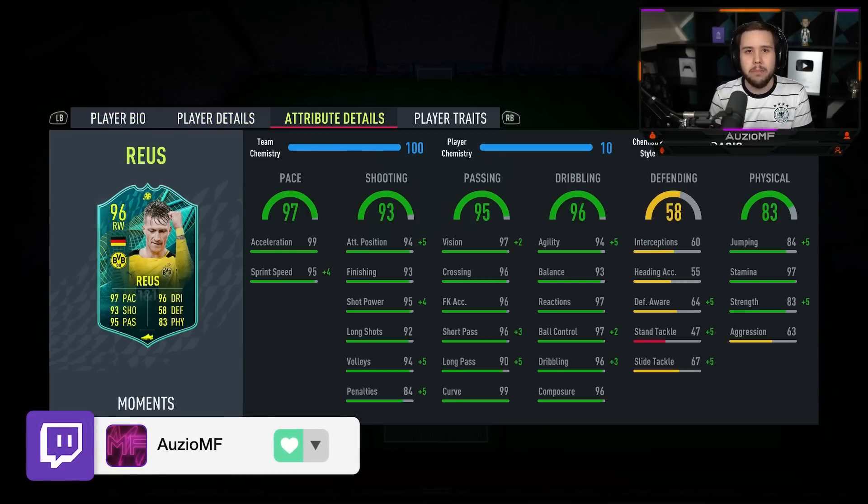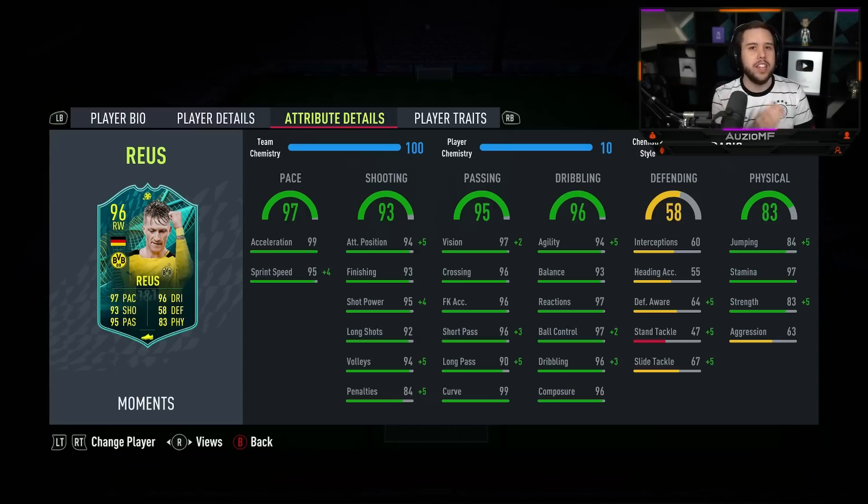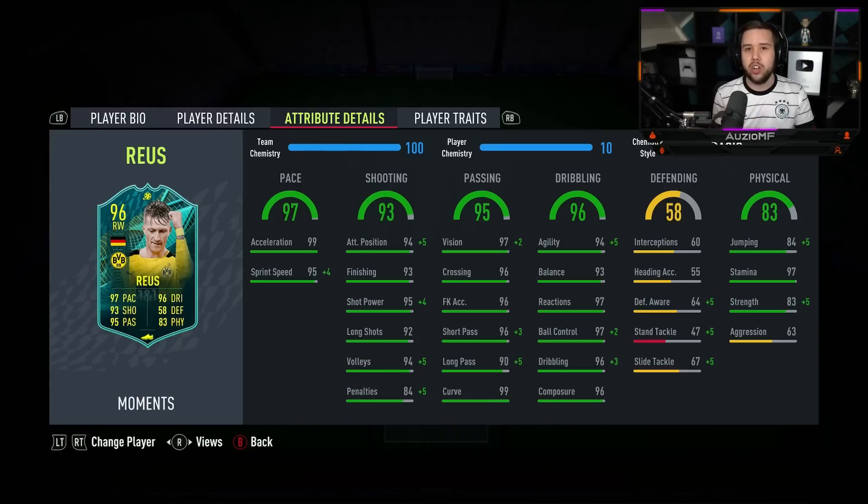Now the chem style - the basic chem style is what I've decided to go for. There's a lot of different chem styles you can use on this card: the engine chem style, the haul chem style, or the basic chem style, and obviously other ones as well. The haul chem style is very solid because you're increasing his strength and aggression by a nice amount, and also increasing the shooting by a good amount, but then you're not getting that dribbling increase. 94 agility looks solid but 99 agility looks so much better, so I've gone for the basic chem style.